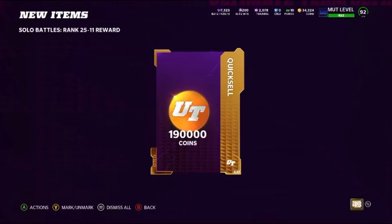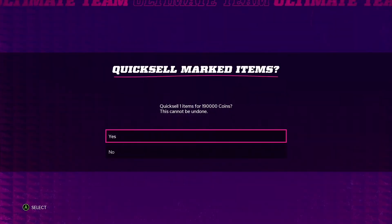We're at the tail end of Blitz. Kyle Pitts is still in packs and we're going to try to pull him today. Hopefully we can get lucky. 190k — we'll take that all day. I also want to go over a few things we're looking forward to in the future. We'll go ahead and quick sell that.